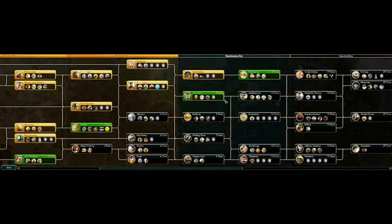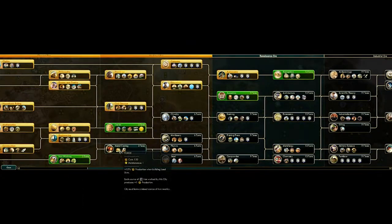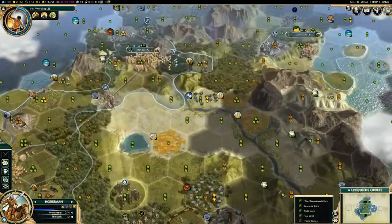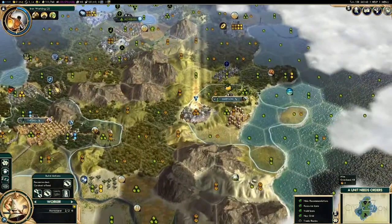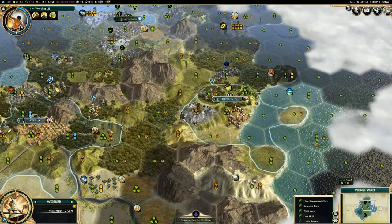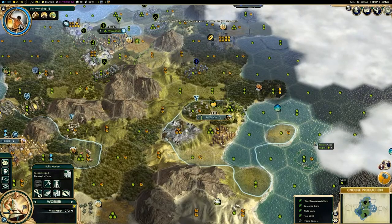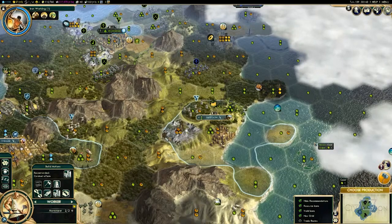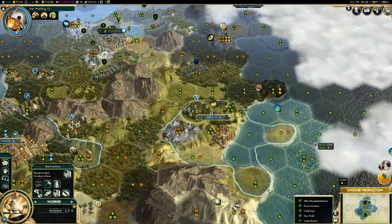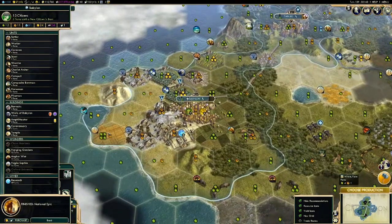Next up is the Great Library. On the two higher difficulty levels — things like Immortal and Deity — it's impossible in most games to build the Great Library. On difficulties below that, it can be a challenge but definitely doable. Anything below around difficulty level three or four, you can probably pull it off. So that's sort of the spectrum: if you're playing on harder difficulties, ignore the Great Library. Your free early great scientist academy will give you more of an early science lead than the Great Library would anyway. If you're playing on an easier difficulty, sure, you can go for it.